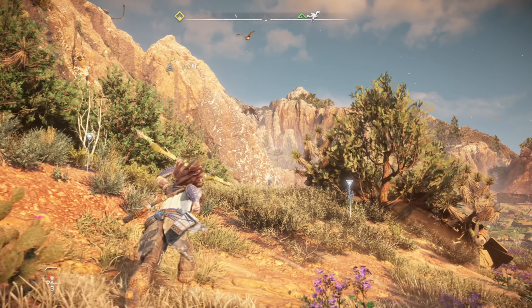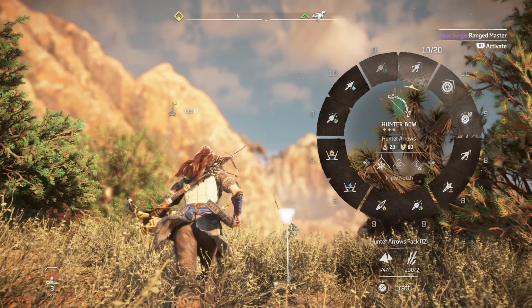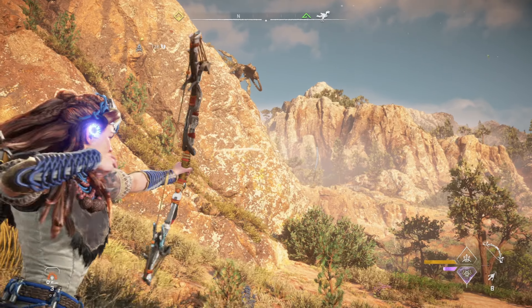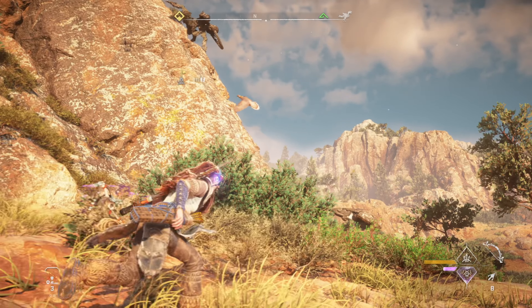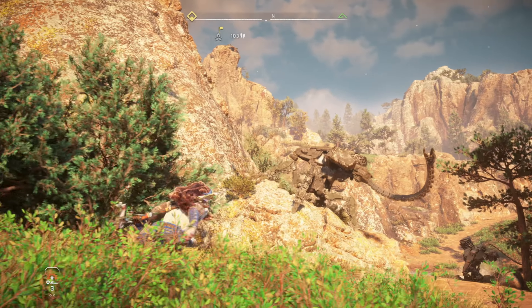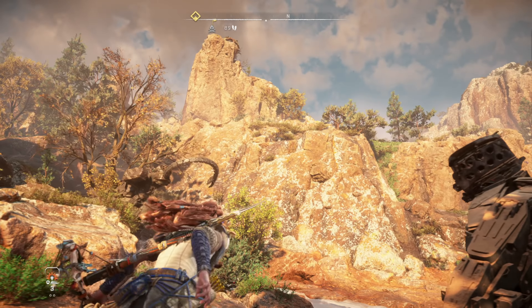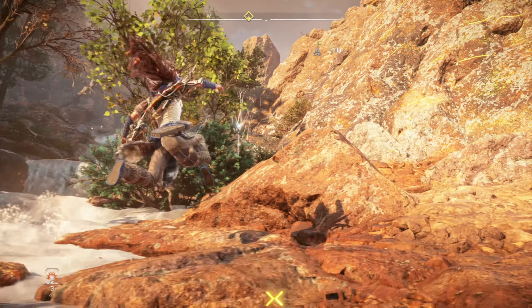Hey everybody, welcome back! Forbidden West. I'm using the wrong arrows. Oh, that's unfortunate. We're heading up to this campfire along the way to this Eclipse hideout. That is a very awkward position for a campfire, but probably a good reason for it to be up there.